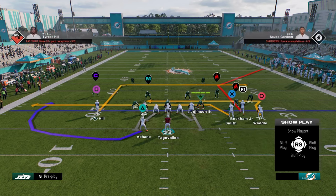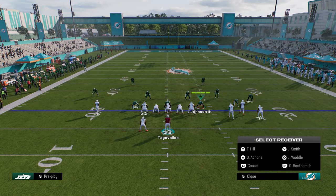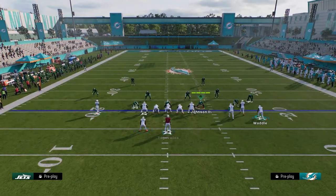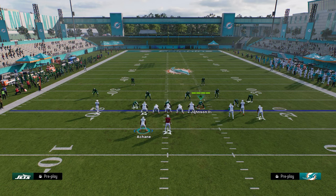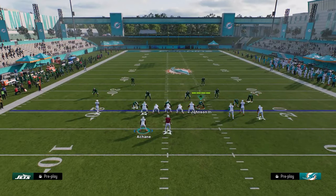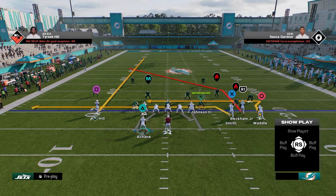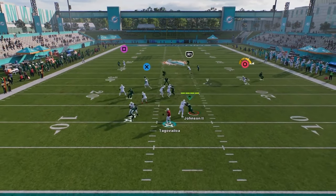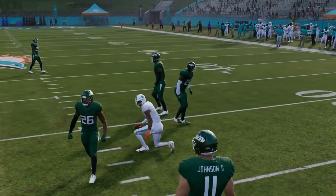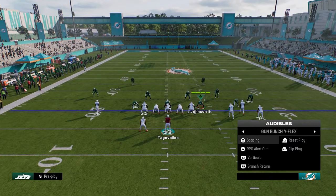You also have this play branch return, which is basically smash return — take Tyreek Hill, put him on a streak. What I like about this formation is it's basically bunch strong nasty but it's a wider version of the bunch with the running back on the left side. You can run an old school smash return type setup. That return route does a really good job against man early in the year. You always want to find good man-beating plays.